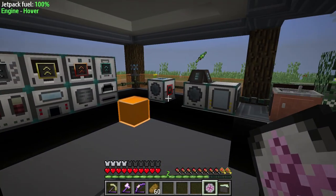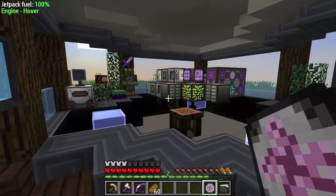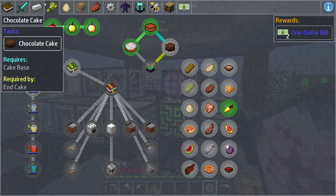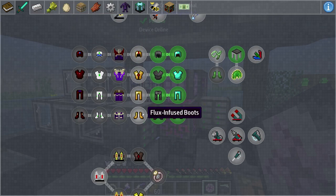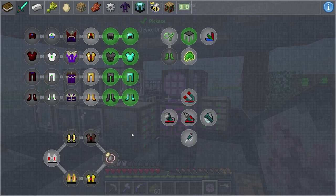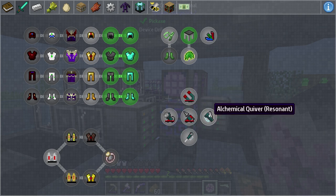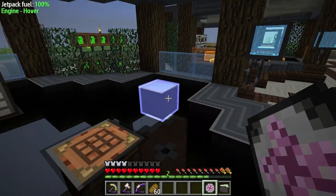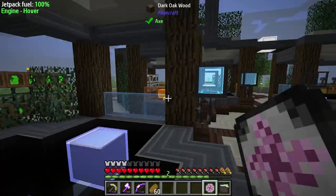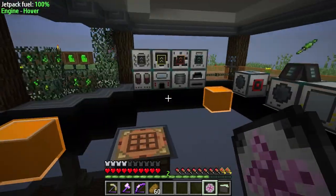So last episode, we ended up getting all of our thermal stuff ready to go. Today we're going to finish up most of the Thermal Expansion stuff, and also try to get the full set of flux-infused armor, hopefully get that enchanted with the enchants that we want, along with the weaponry from this mod. And then we're going to try to get all of these resonant tools from Thermal Innovations, which is actually a fairly new mod to me and I have not actually used it.